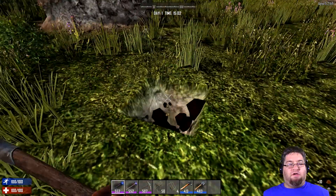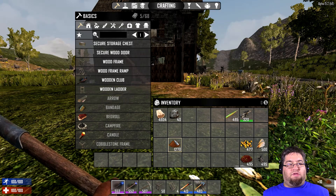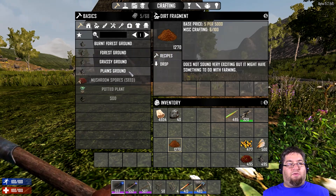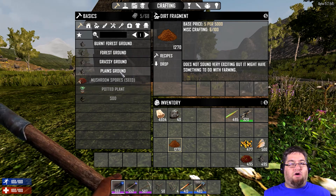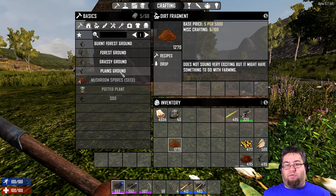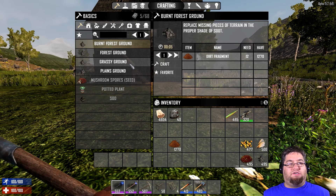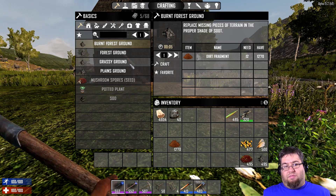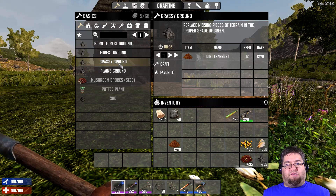You dig up dirt, and there you go. With the dirt, you click on it, click on recipes, and you can create ground. The ground is what the actual crop or tree is going to grow in. You can do plains, grassy, forest, or burnt forest. Basically, it's just the texture they use to match everything up. Personally, I use grassy or plains, but it really doesn't matter.